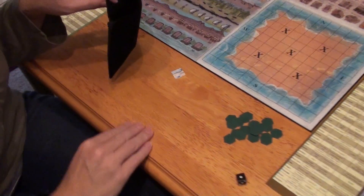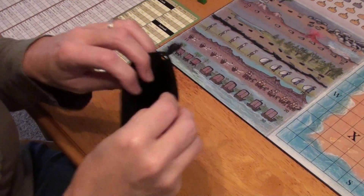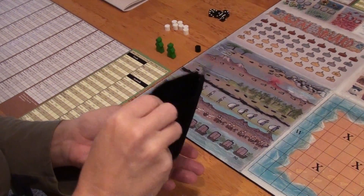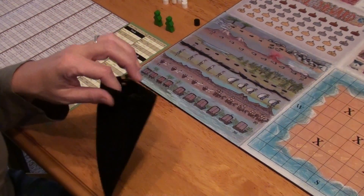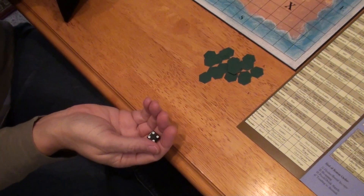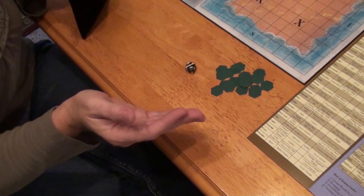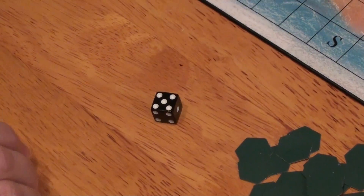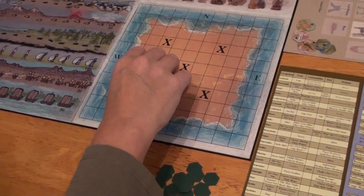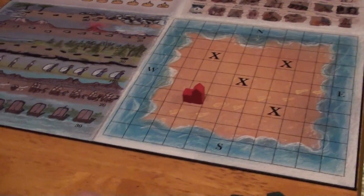The first thing we're doing is placing all the terrain tiles into the bag so that they can be shuffled and randomly drawn. She's also going to roll a six-sided die, which will determine where the village will be placed on the terrain board. A five is the lower left corner, so we place our village piece.